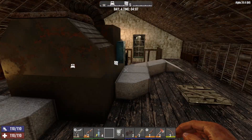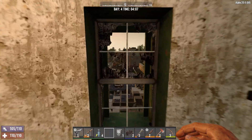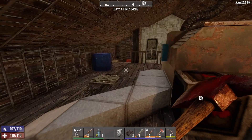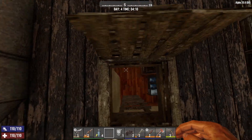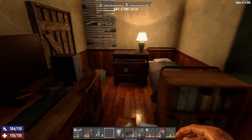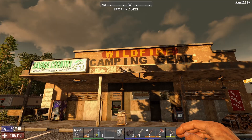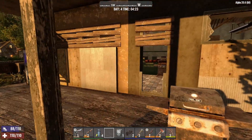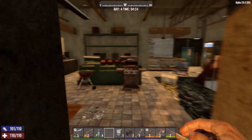We're going to head down to the arms place where we ended last episode, because there should be some good stuff down there. Here we are — Wildfire Camping Gear. I think we cleared it out, so we should be able to just go in there.